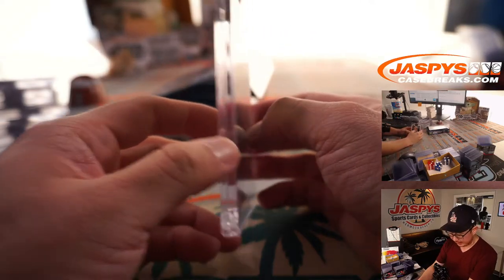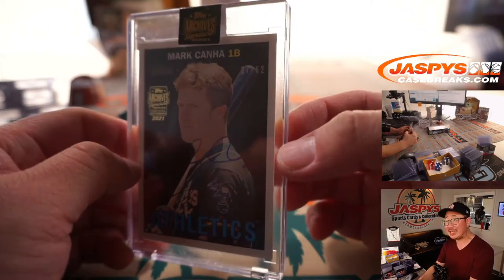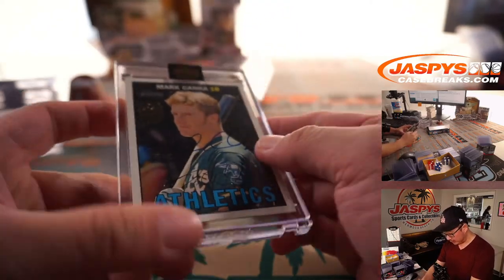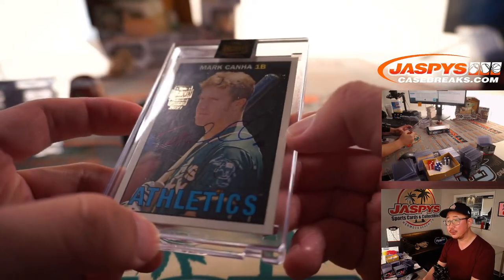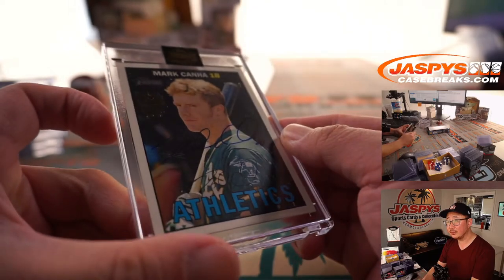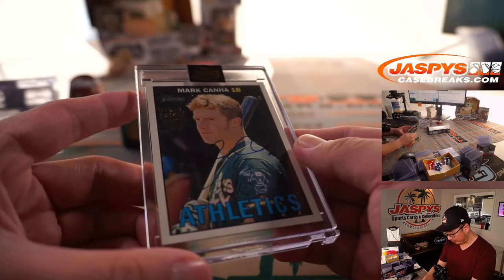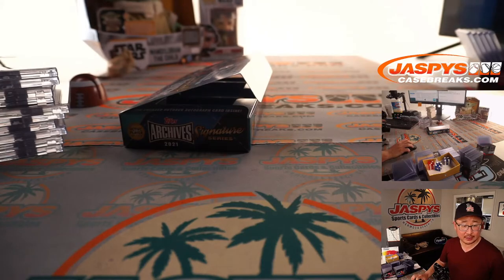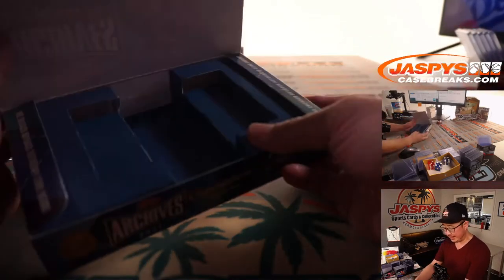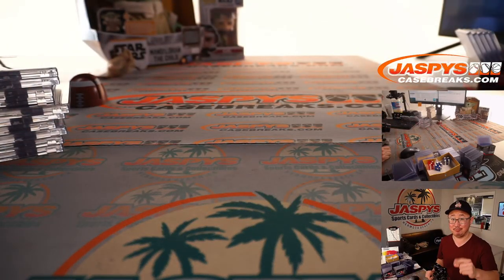And last but not least, it's Mark Canha, 27 out of 52. His autograph is right there in the middle of the card. The lighting and sunshine makes it a little darker than it is, but got the autograph right in the middle. Mark Canha is going to go to Daniel. Thanks Daniel, and thank you everybody for getting in. I'm Joe, I'll see you next time for the next one. Bye.